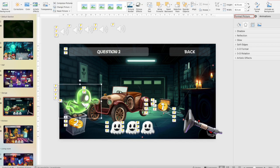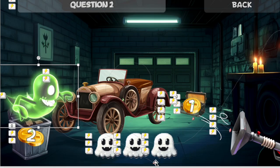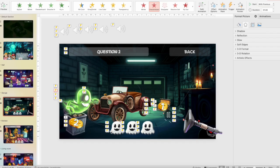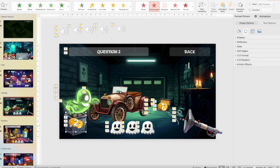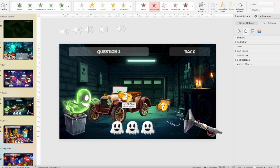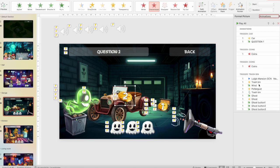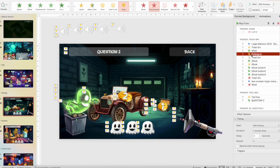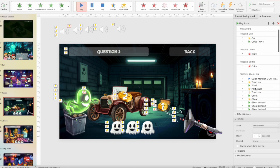The animation paths are slightly misaligned, so press on the path and move it to align with the Poltergust. Do the same for the other line. Also move the coins to align over the car. The last thing is to check the timing — we need the scream to appear right away.